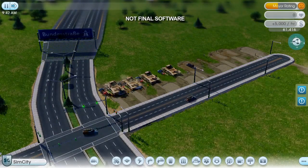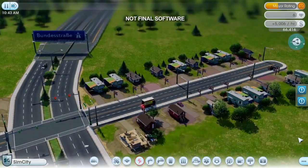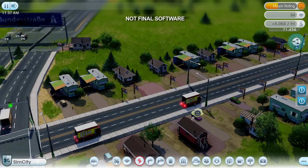The workmen arrive and start building houses. To speed things up, I'll be skipping ahead in time throughout the video. Here come my new sims. Getting them into my town is easy. The trick is getting them to stay.